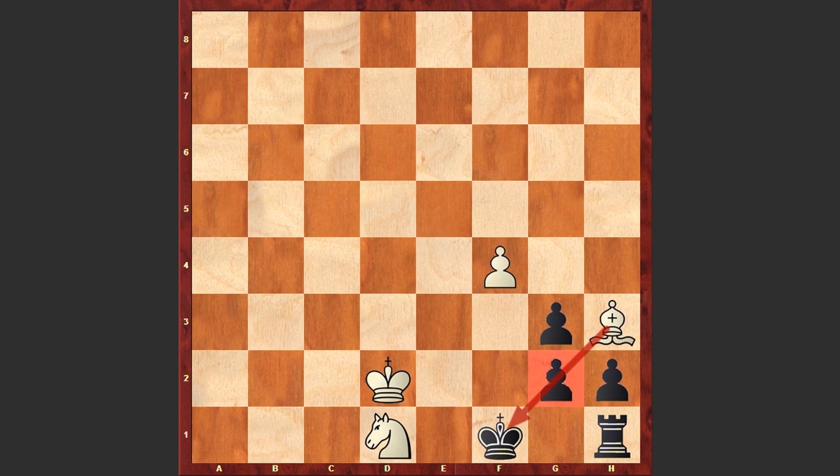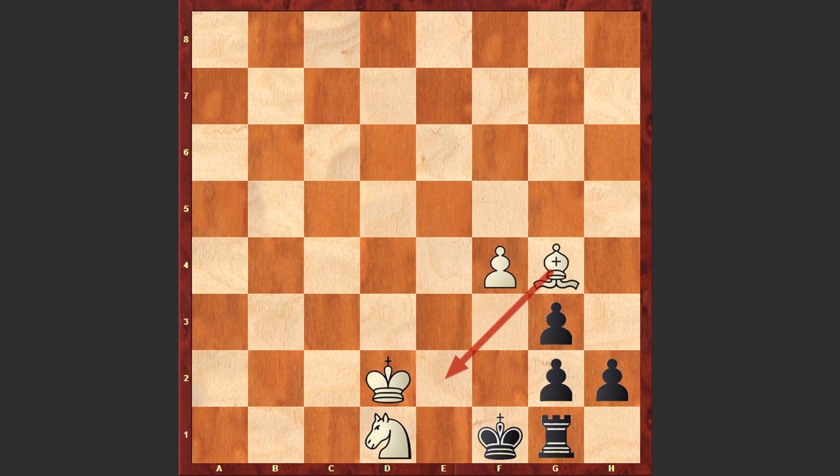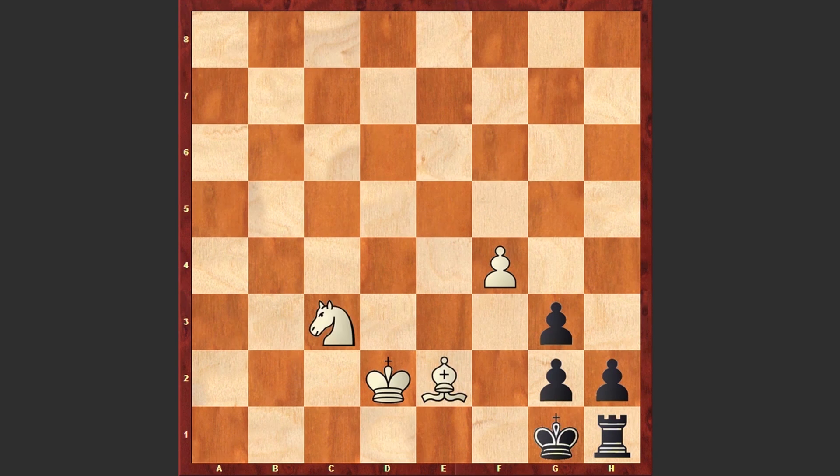After Bh3, what if Black plays Rg1? Now comes Beg4 — the threat is Be2 checkmate, and you can't promote your pawn to a queen. Rh1, opening up space on G1 for the king to escape. Be2 check, Kg1, Nc3, opening up the f2 square, Kf2, Ne4 check, Kg1, Ng5, Kf2, and Nh3 checkmate.